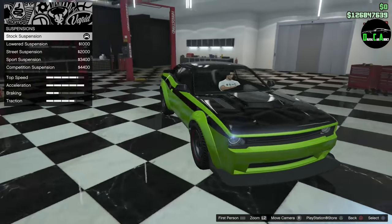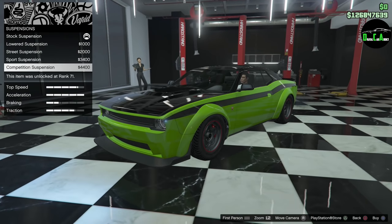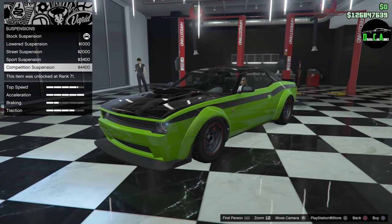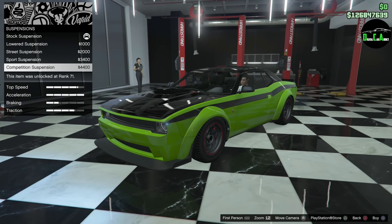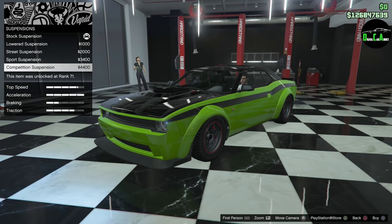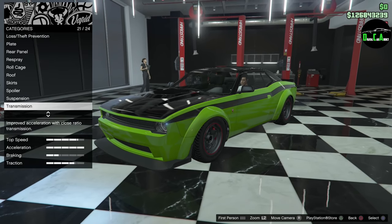Suspension — this is where it gets interesting. You can lower it more and more, and boom — you can make this thing into whatever you want. Lower Demons look phenomenal, lower Hellcat Red-Eyes — whatever you want to call it — that just looks so insane. I'm absolutely going to do that.